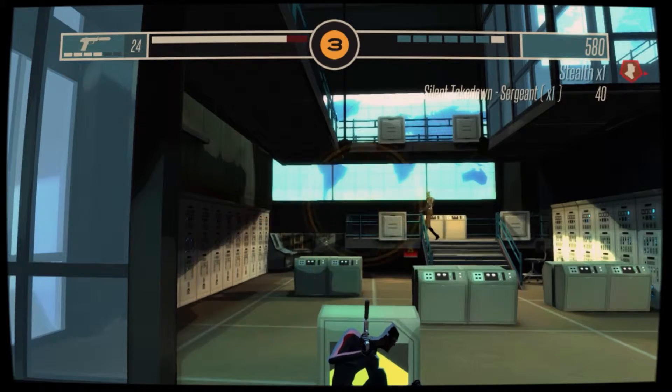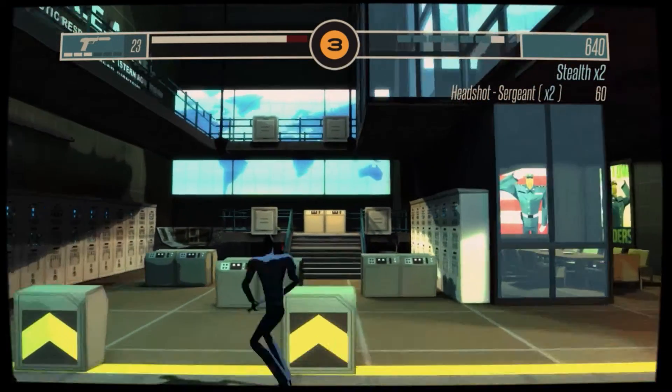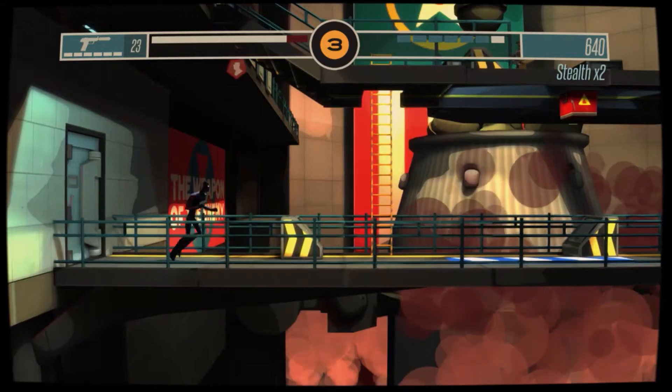That's a prime example of what I was talking about earlier — enemies being in the background and letting them come to the foreground. I was able to take him down without alerting the other guard. It's nice — it adds depth to a game that's otherwise just left to right.